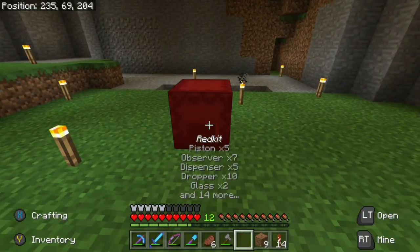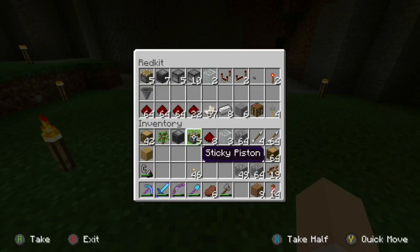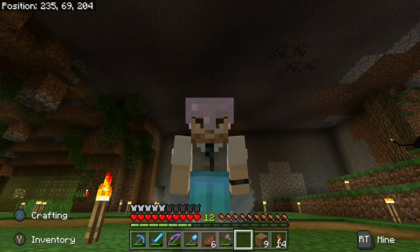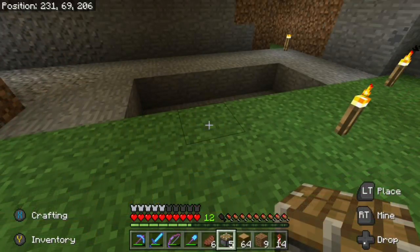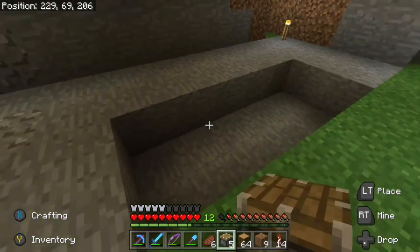Now let's go ahead and grab our red kit here. I have all the supplies made — maybe I'm not too prepared because I need regular pistons, not sticky pistons. So let me go ahead and make five more regular pistons. Welcome back — we got those pistons made. Now I believe we are all set, so let's go ahead and start placing this thing in.